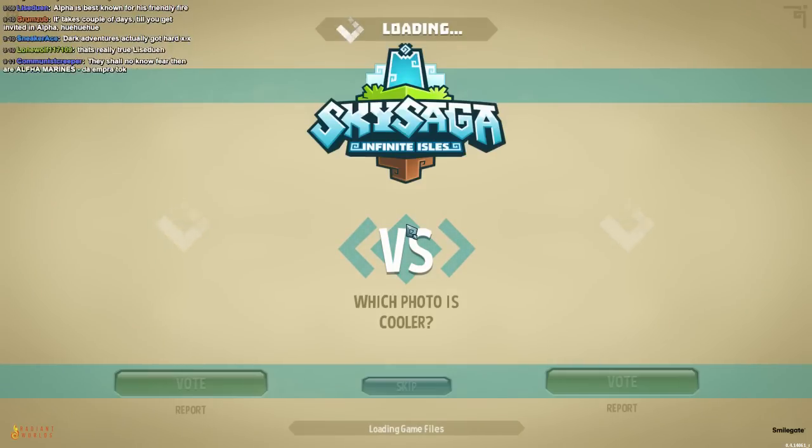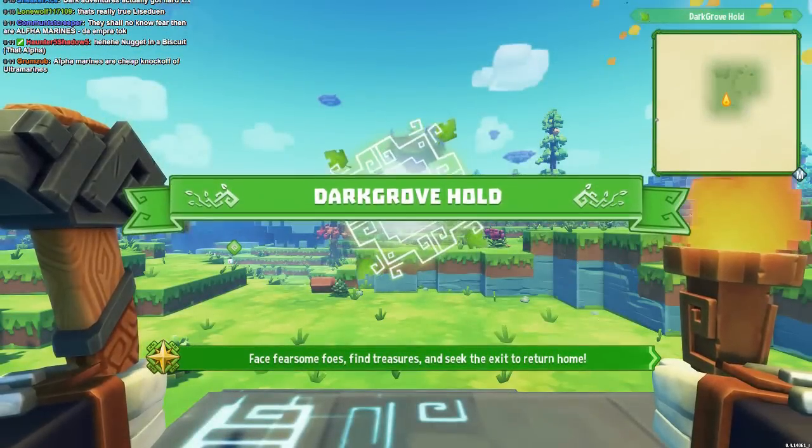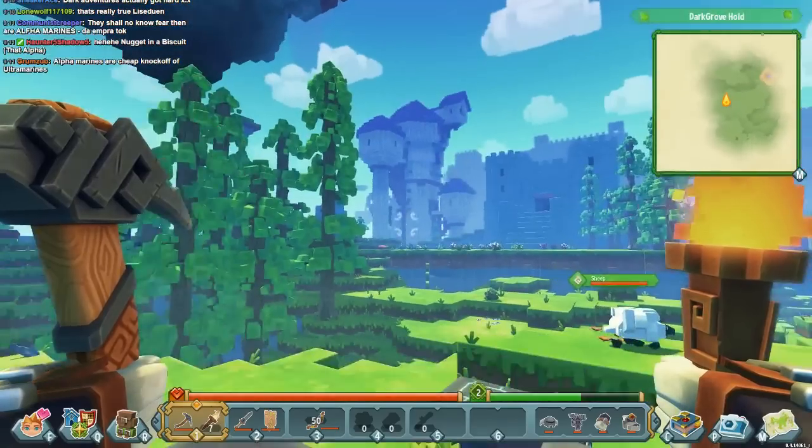A little tip: actually look around your starting world. This adventure — as far as I can tell, if you build stuff in here it won't last. I want to say these areas are randomly generated, but I've actually seen another player in one of my adventures. So I think it's just taking us to pre-built areas, though maybe there are just a ton of different places to explore.